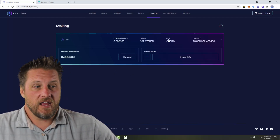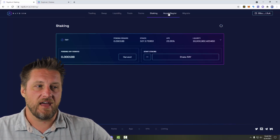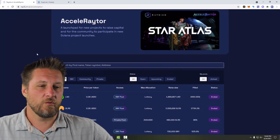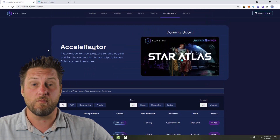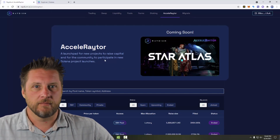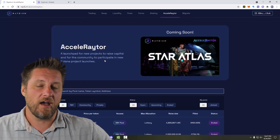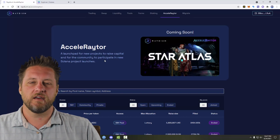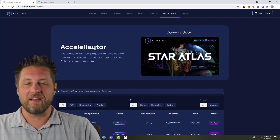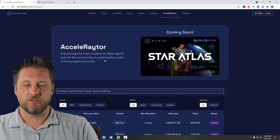It looks like I'm going to gain about 23% annually on my Ray, so I'll get a nice little payback on that. And then down the road when we have some of these accelerator things — like the Star Atlas one, which should be available tomorrow — I'm going to hopefully have one ticket and be able to put some money into it. I hope my ticket gets drawn so I can get in early on some of this Star Atlas token that I've been talking about so much.